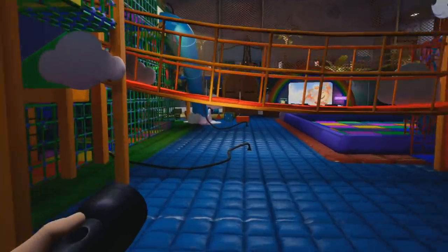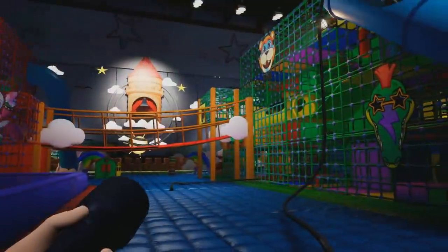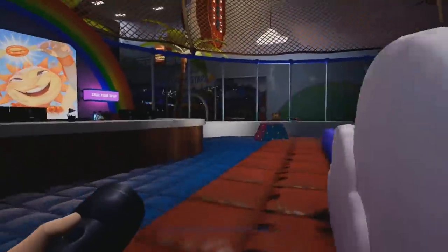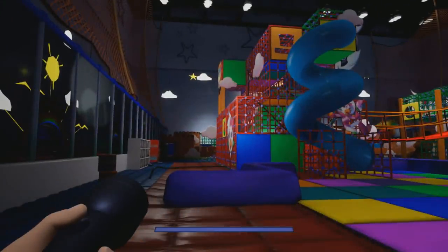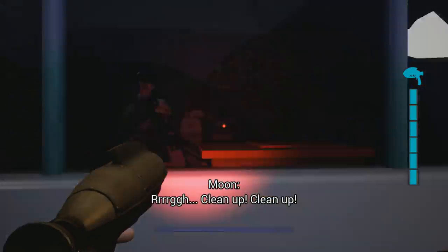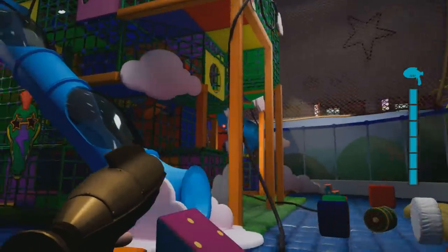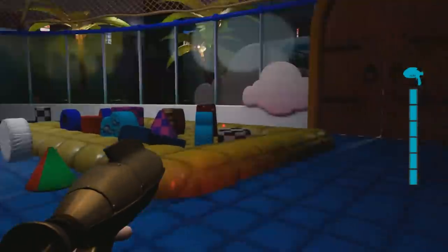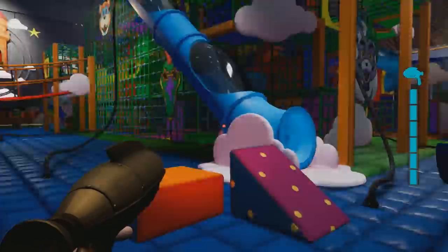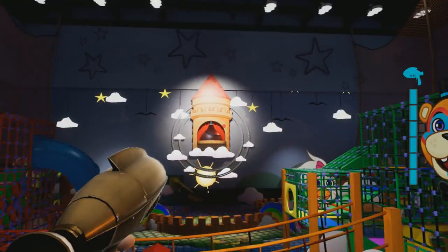Typically, after this scene, they spawn in once we do get banned from the daycare, as some of you may know, and there is a way to trigger getting banned from the daycare again. As you can tell, Sun and Moon aren't around at all in here at the moment. I'll go ahead and use these distractions — the text pops up stating that Moon's going to clean up, but Moon doesn't actually appear anywhere. They just completely disappear.